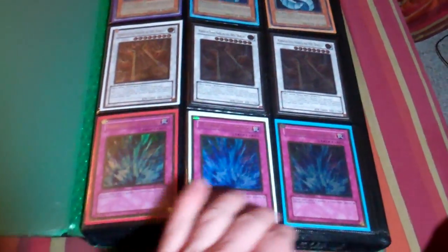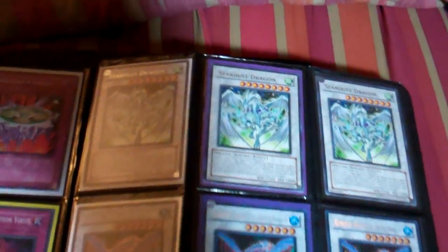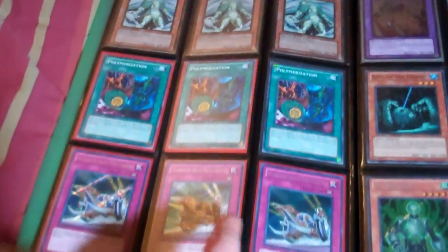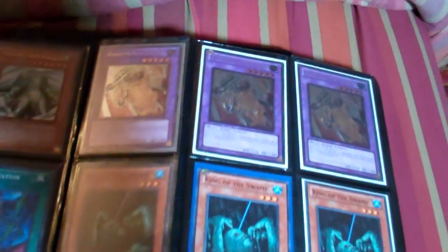So these are Ultimate Burritos, Gold Trenchels, Celestias are Ultimate, Rises are Gold, Polymerizations are DT, Chariots are Secret, Esadaris are Ultimate, King of the Swamps are DT, Burials are DT Super, Destiny Draws are Ultra.